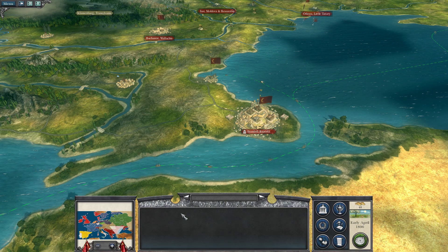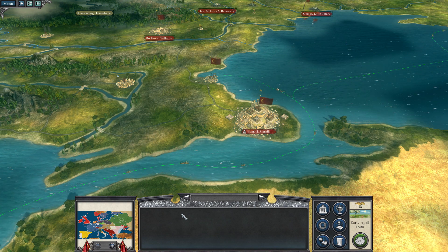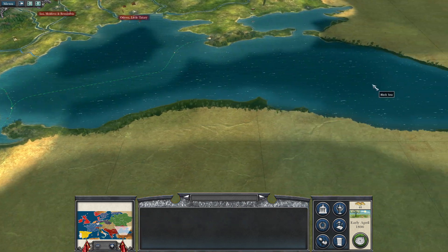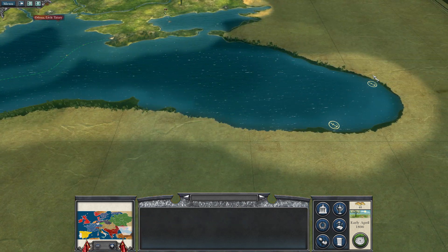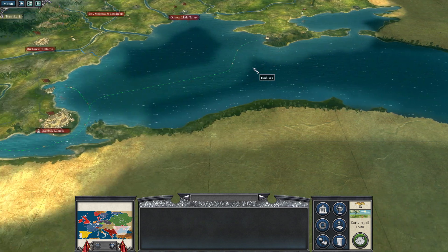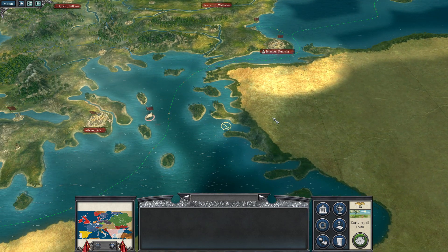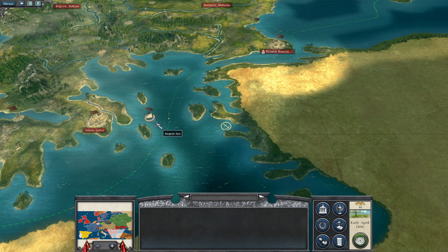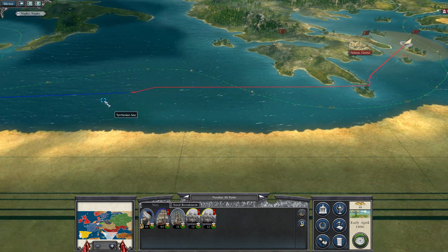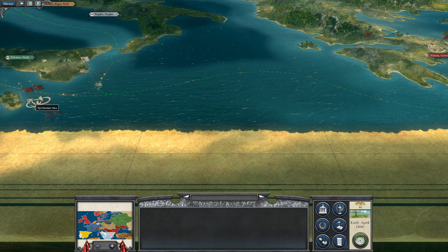Hello everyone and welcome back to Napoleon Total War 3 with this Ottoman campaign. Last time we had a naval battle in which we seized the Russian Trade Navy over at the fur post. That was good because we definitely need the money. We ended up last turn going minus 600, and right now the Trade Navy and the rest of the Navy is moving to join all our ships stationed at Malta.